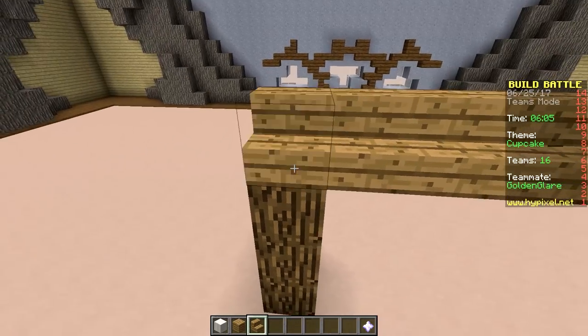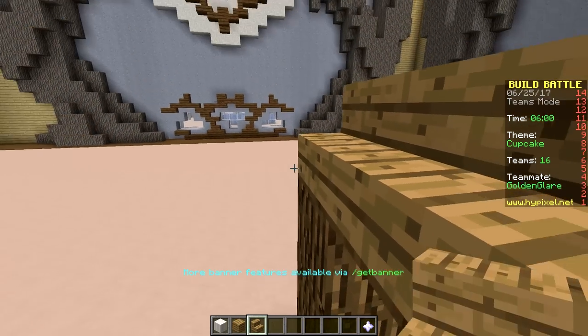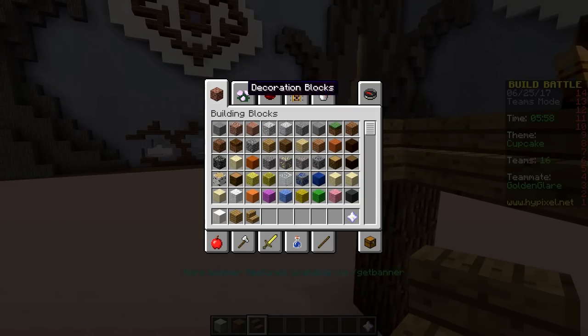Are you gonna use clay or wool to make your cupcake? Well, wool might be kind of gross. I know there's a new block — it's concrete. Oh wait, I don't think I'm on the right Minecraft version — I don't have it.